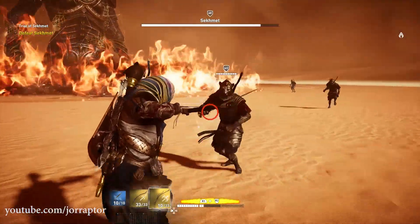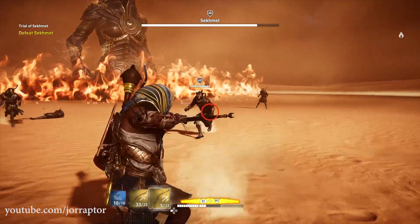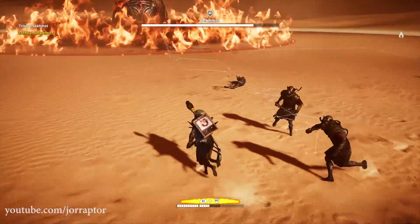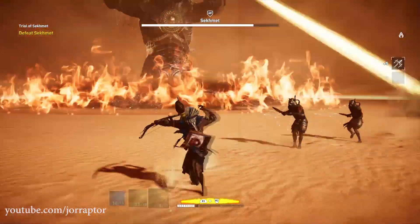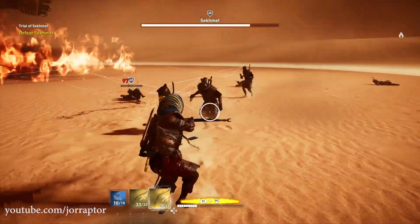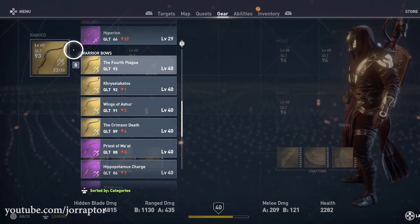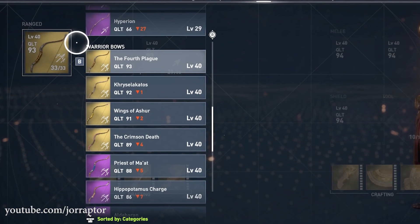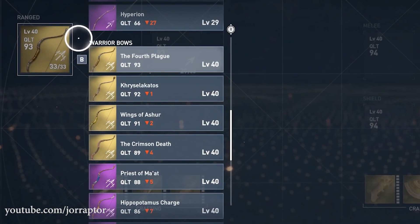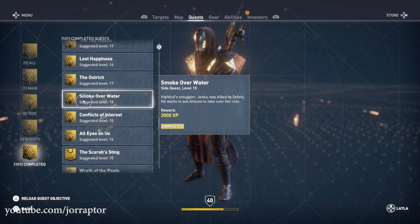In my recent video regarding the Trial of the Gods, I told you about the disappearance of this weapon, the Jackal's Gaze, and asked if you still had it or if you lost it as well. A ton of you let me know — thanks for that — and I also got some proof. Here we see the warrior bow equipment window from Petter, PSN ID Divi99. The bow should be there because again, you cannot destroy or sell it. And yes, he has completed the Smoke Over Water side quest, as you see right here.